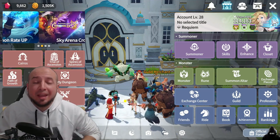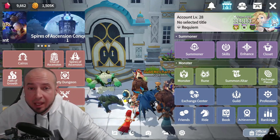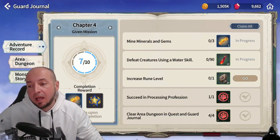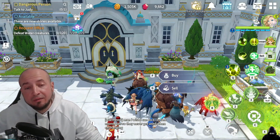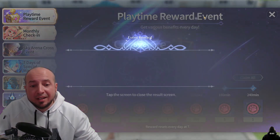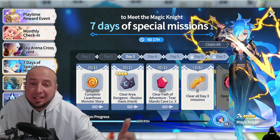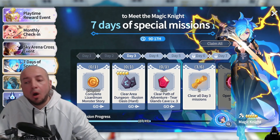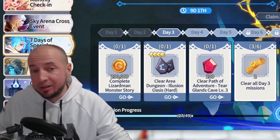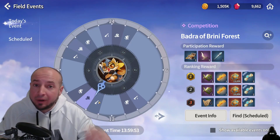After your dailies, if you've pushed the story or need a break from it, work on your guard journal. There are lots of rewards there — adventure record, area dungeons, monster story which you should be doing alongside events. Always be collecting events; the playtime reward is easy. Make sure to go back to the seven days of special missions — easy tasks that give summons, crystals, runes, and gold. Red dots on your screen mean uncollected rewards — as mobile players we have to click them. Field events: make sure to do these as well, there's one every hour.